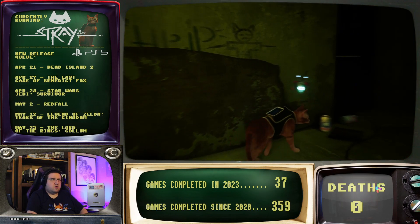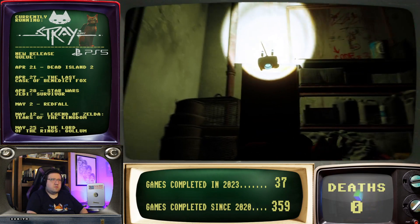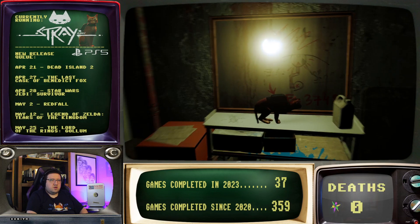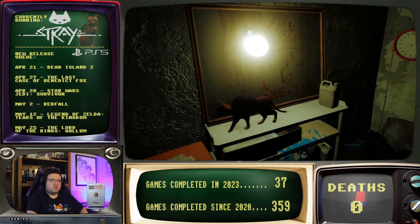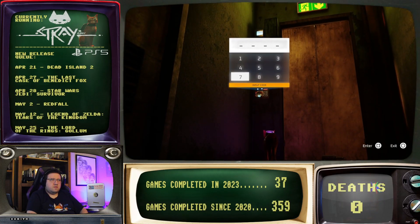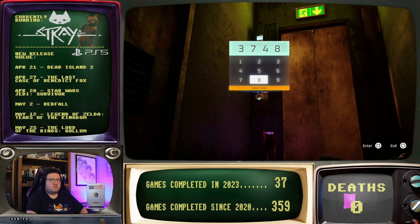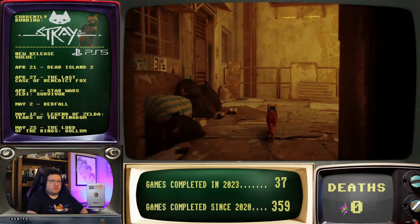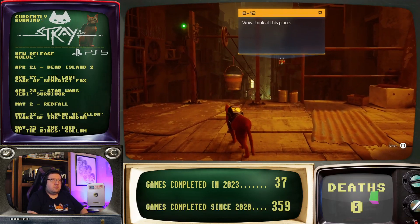We need a digit code. Okay, so there's probably a code in here somewhere. Three, seven, four, eight. Eight. Oh, square to enter, sorry. Wow, look at this place.